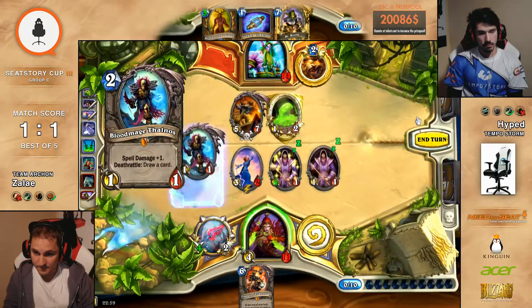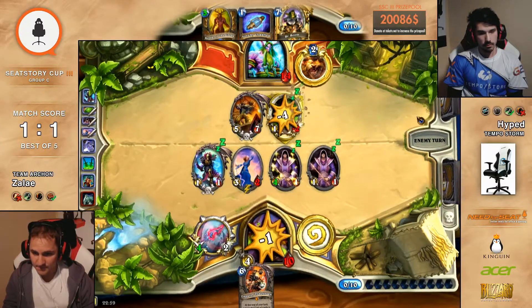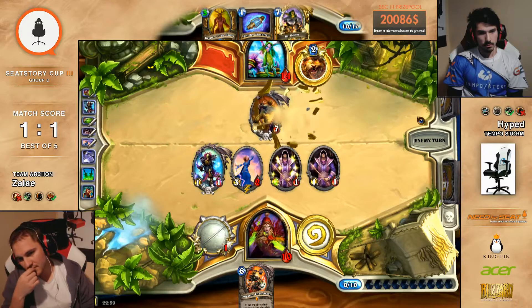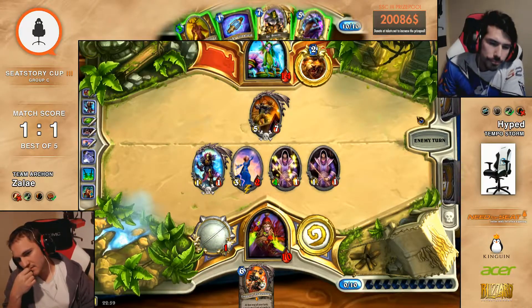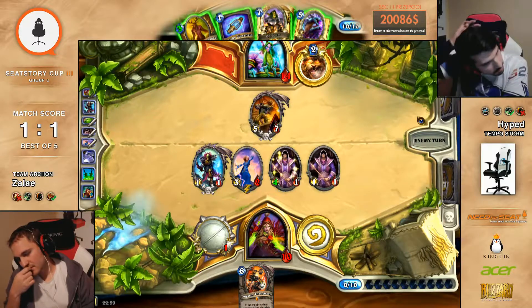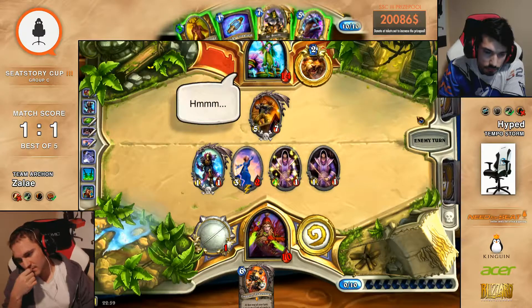So he has to kill the 1-1. Swipe, man — he's dead to Swipe. He's dead to Savage Roar. He's dead to Force of Nature. He's dead to too much, I would say. But he's not dead — he's not dead to Azure Drake. Well, maybe. Swipe. Swipe! You can still Azure Drake Keeper, Hero Power. So that's still pretty good.